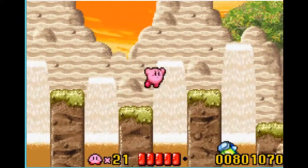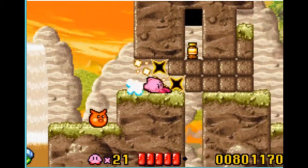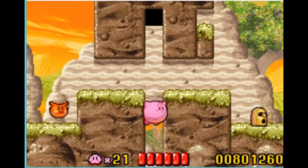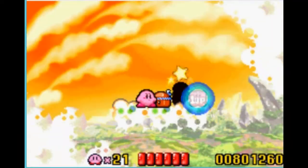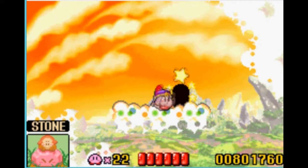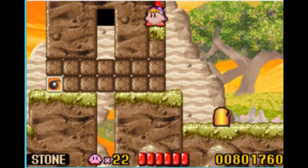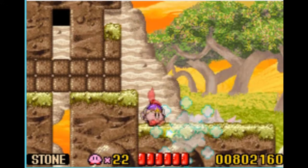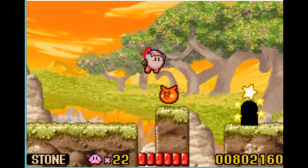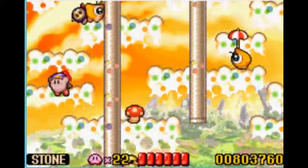In the copy museum that you obtain from the switch, I wanted to show off that it gives you the wheel power. Normally most copy museums give you a power that is somewhat required in the next stage, but in this case that's simply not true - it really isn't that useful. However, if you enter that little secret alcove right over here to the left, you get a free stone power - you just have to be careful not to move.